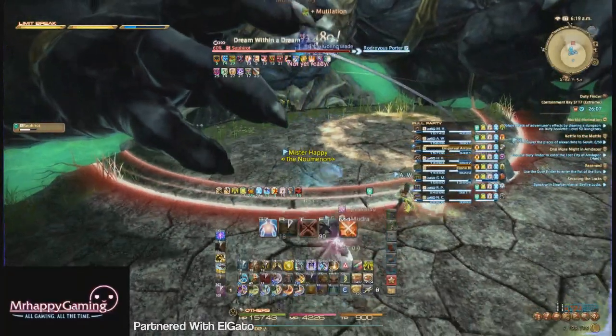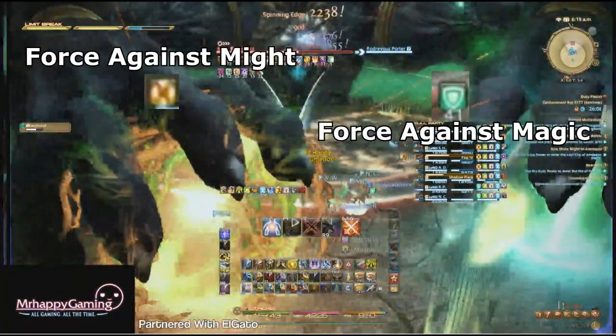The first mechanic to counter is his spirit attack. Each hand will have a different color orb, and you just have to make sure you get smacked by the same color orb as the debuff you have. Follow the guideline on screen to see which one you should be standing in when you have which debuff.